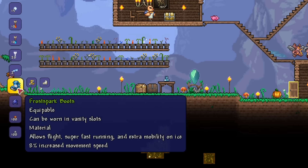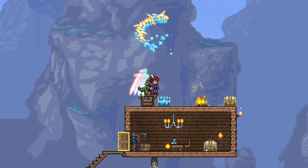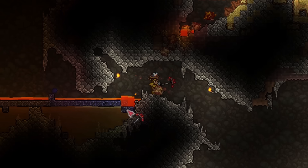With that out of the way, we can now go for the lava waders. Thankfully, the lava waders only have three components. Unfortunately, one of the components is extremely annoying to find, but let's leave that for last. The first and easiest component to obtain for the lava waders is the obsidian skull, which only requires 20 obsidian to craft at a furnace. Obsidian is obtained when water meets lava, so just grab some and make the obsidian skull.